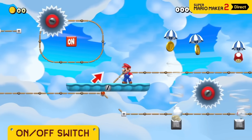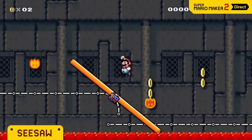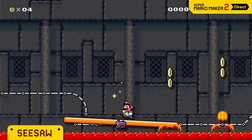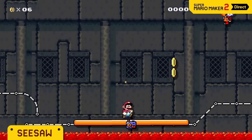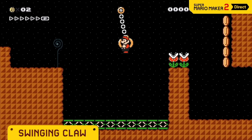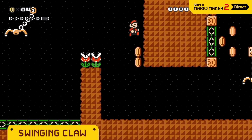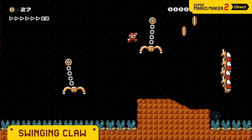Change tracks or make conveyor belts change directions. Seesaws tilt left to right under Mario's weight. They're a perfect fit for risky, tilt-centric courses like this one. Let it grab you, build momentum, then jump. Mario can even use these to send himself flying.